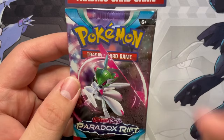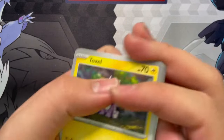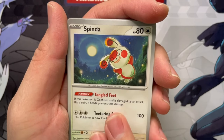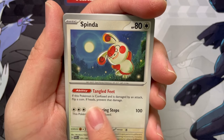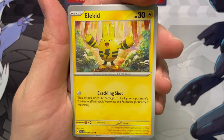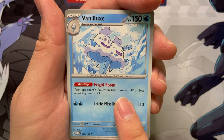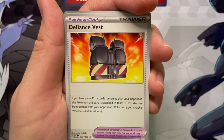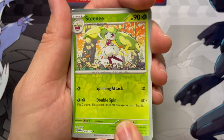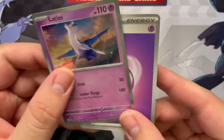Here we are — the final pack of the day. Hopefully this has one more big Pokemon in there. We got a Toxel, funny little baby. Spinda — I like Spinda. Tangled Feet: if this Pokemon is confused and is damaged by an attack, flip a coin; if heads, prevent that damage. Elekid, Vanilluxe — Frigid Room: your opponent's Pokemon that have 40 or less HP remaining can't attack. Defiance Vest, Orthworm, reverse Doublade, reverse Steedy, and the holo is just a regular holo Latias with a lucky psychic energy behind it.